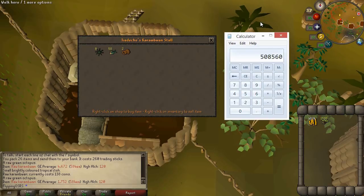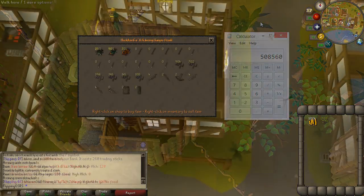If you do one inventory every minute, that's about 500k an hour — not too bad. When the Make-All update came out you could actually get about 700-800k an hour, but it's still pretty good. Tai Bwo Wannai Trio is not a tough requirement, so it's very accessible to most players.